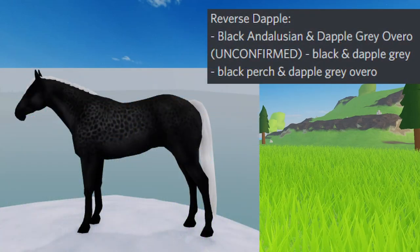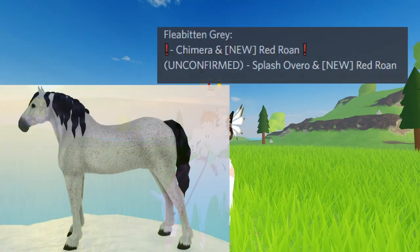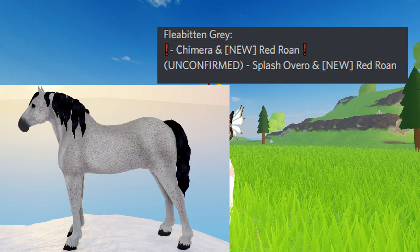For Reverse Dapple: Black and Illusion and Dapple Gray Overro, Black Perch and Dapple Gray Overro, and there's also an unconfirmed Black and Dapple Gray.